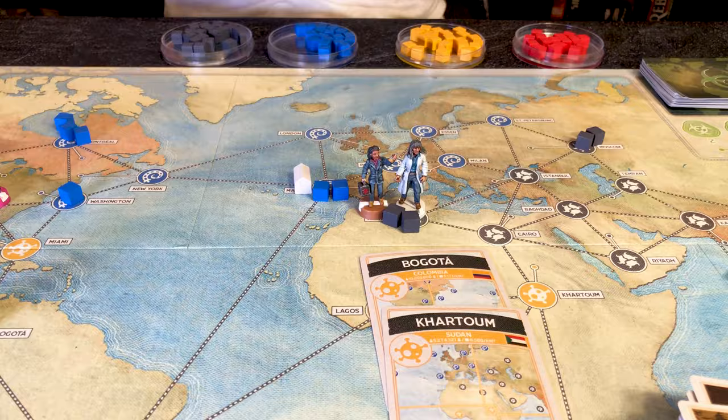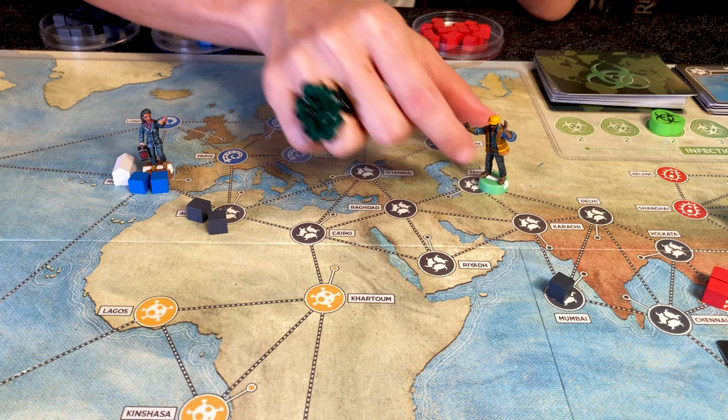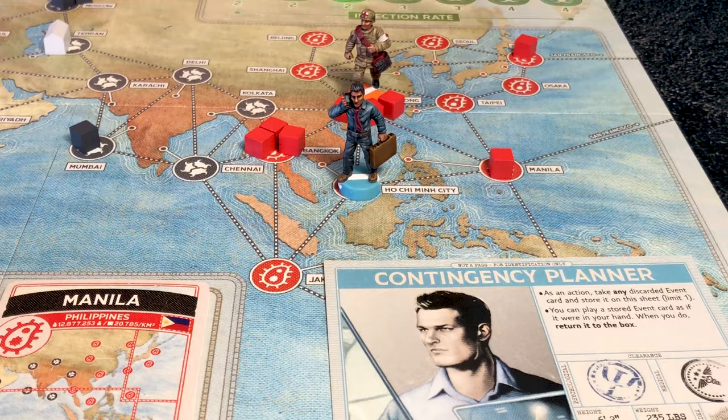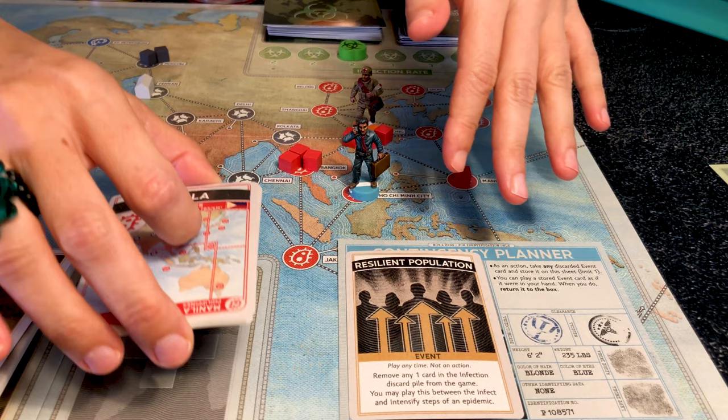The Operations Expert can build a research station as an action without discarding the matching city card — in Tehran, for example, he just builds it. Also once per turn he can move from any research station to any city by discarding any city card, such as discarding a card to move to Algiers. The Contingency Planner may, as an action, take an event card from anywhere in the player discard pile and place it on his role card. It doesn't count against his seven-card hand limit but is removed from the game once played.